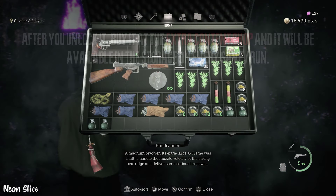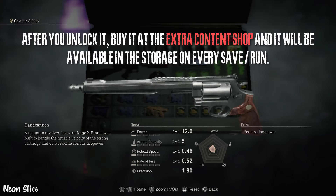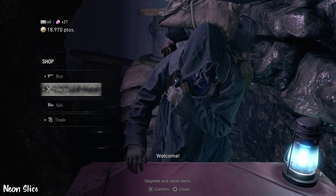I'm going to give you my opinion on it and show you how good it is. It starts off at 12 power, 5 ammo capacity, 0.46 reload speed, and the rate of fire is just very low.